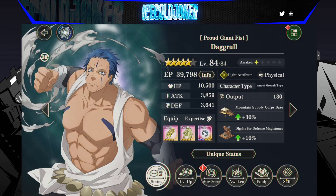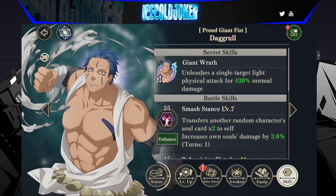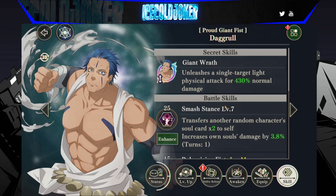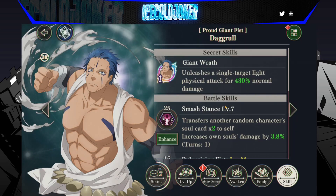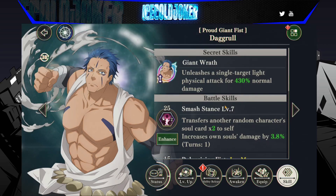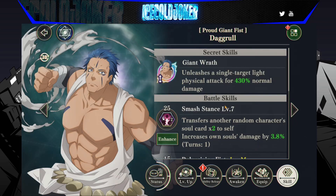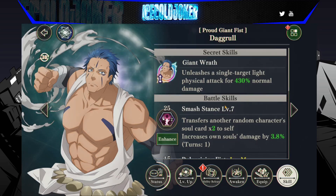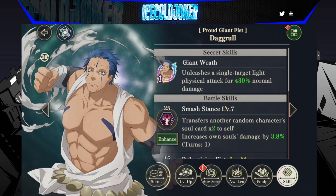He is an interesting unit because of his skill set. Single target. His first skill transfers another random character's soul card times two to self, and then increases own soul's damage by up to 5%. This is Earth Benimaru's orb steal essentially. I know soul card is kind of a weird term, but it is the same skill as Earth Benimaru, except for the secondary effect — increasing his own damage by 5% instead of Earth Benimaru's Earth Resistance down. He already has very good value, because we all know how good Earth Benimaru is with that orb steal. You bring him in, steal two, make a six-hand of whoever, then swap in your DPS, and you have a six-card send turn one and a guaranteed alt and guaranteed protection gauge turn two. It's really good.